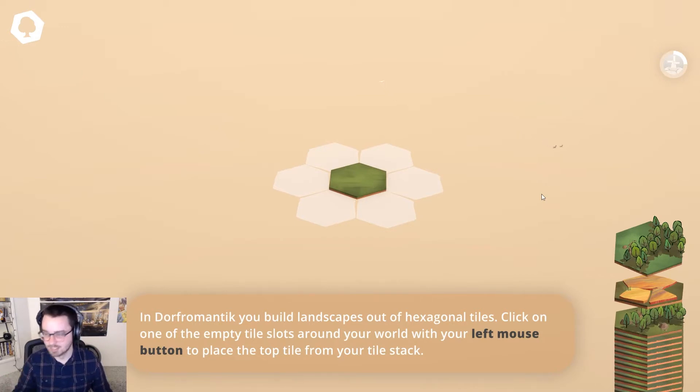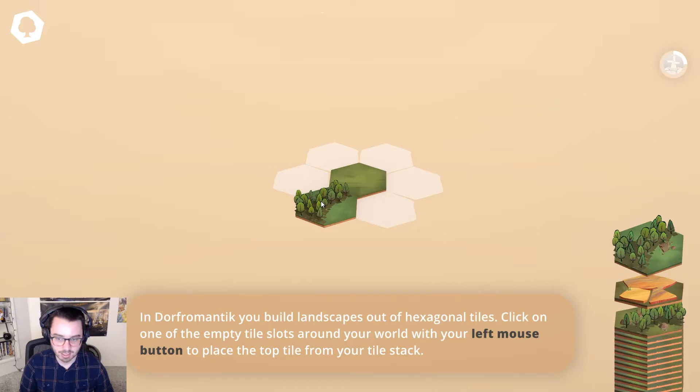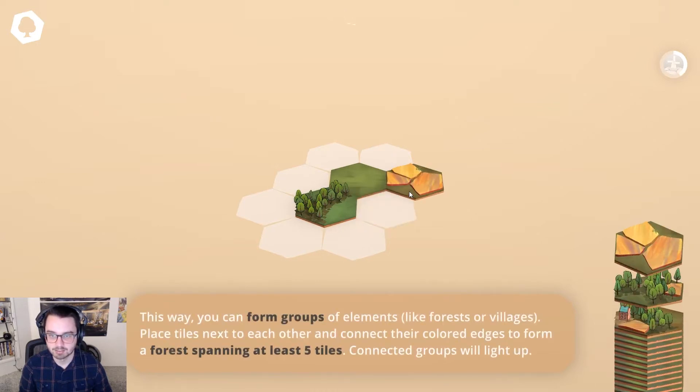I watched like the two-minute teaser video on the Steam page. So you put a tile, it gives you a tile, you can't change tiles I guess. And then you rotate the tile kind of however you want. Who knows — use the scroll or the R and F buttons, but I will not be using those buttons. That's crazy.